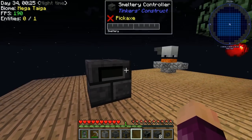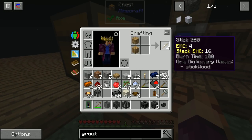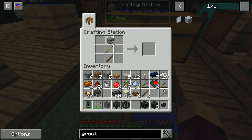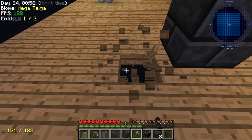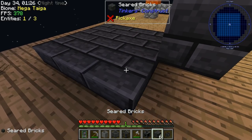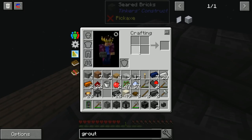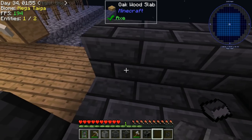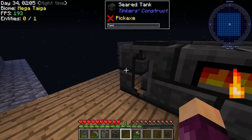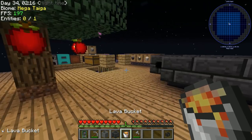Making a quick cobblestone hatchet to clear a three-by-three area for the smeltery base. Fill the area with seared bricks on the sides, place the smeltery drain at the front where we pull liquids out, and the smeltery tank where we store lava to power it. When done correctly you get a little light on the front. Grab a bucket of lava from the crucible and put it into the seared tank.